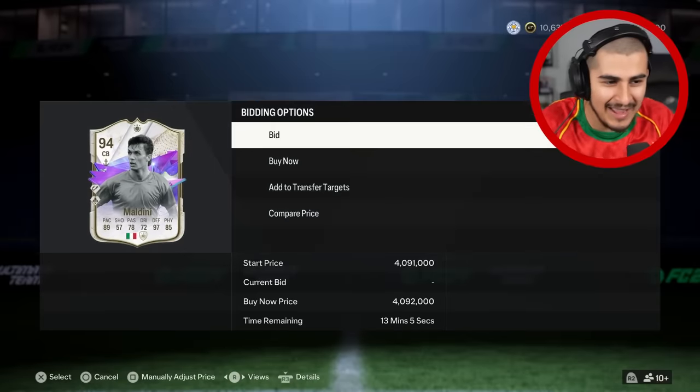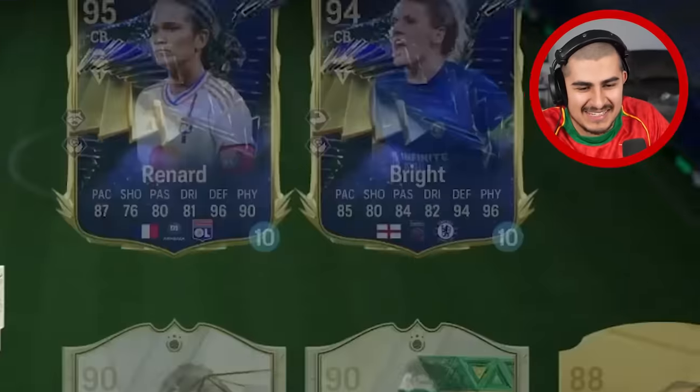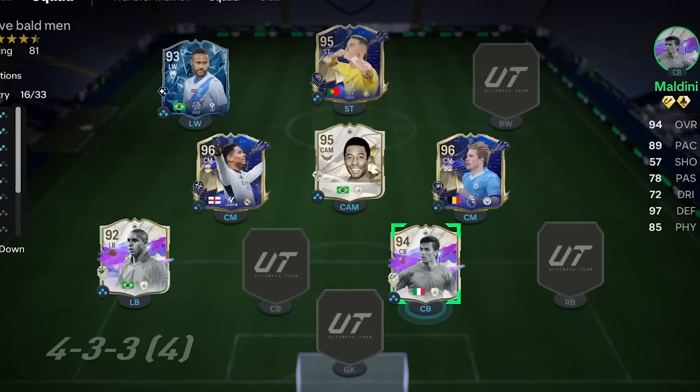Scoring that free kick was one of the hardest things I've ever had to do. Now I can buy 94-rated Maldini — Maldini, get in my team! This team is looking absolutely incredible. We still have four more iconic Ronaldo goals to score.